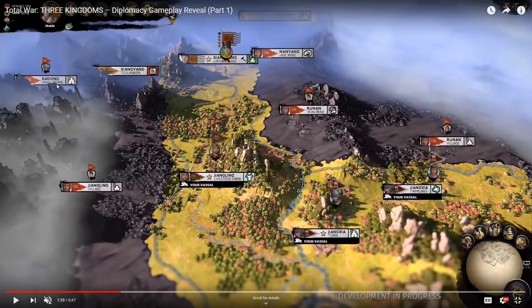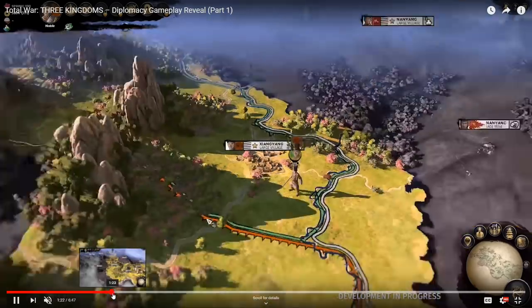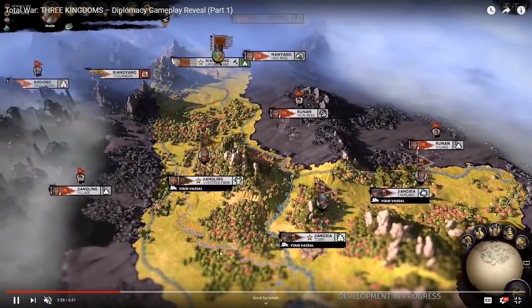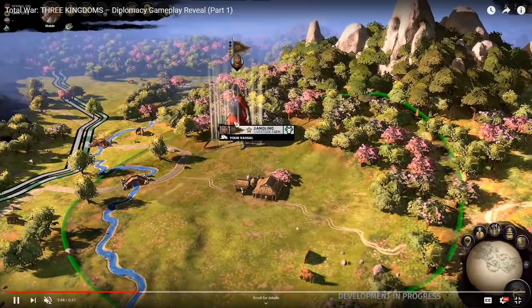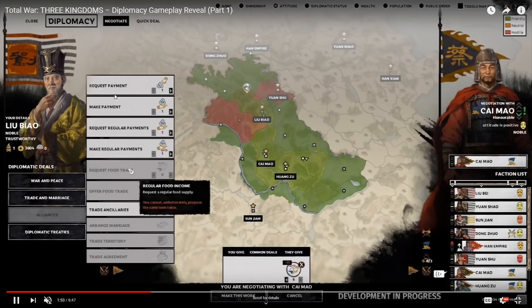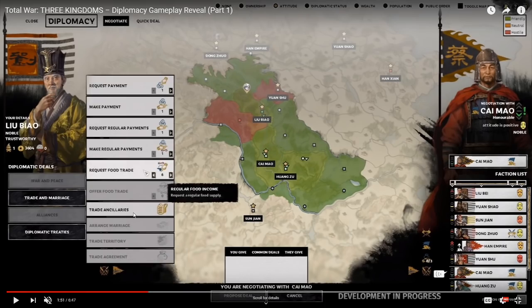They click on the character next to the livestock farm and now we enter into the revamped diplomacy menu. This thing is really cool. What they're showing is that you have all kinds of different options for what you can request. Here are the ancillaries we mentioned before — the ancillaries being like swords, horses, et cetera — that you can trade out. There's all kinds of stuff you can pay with.